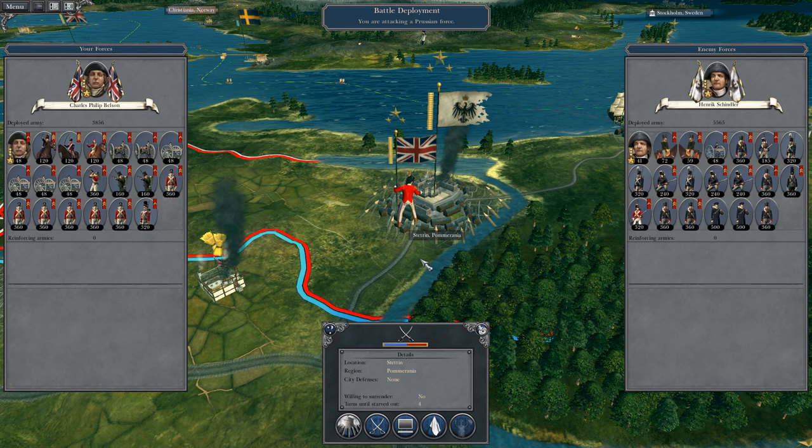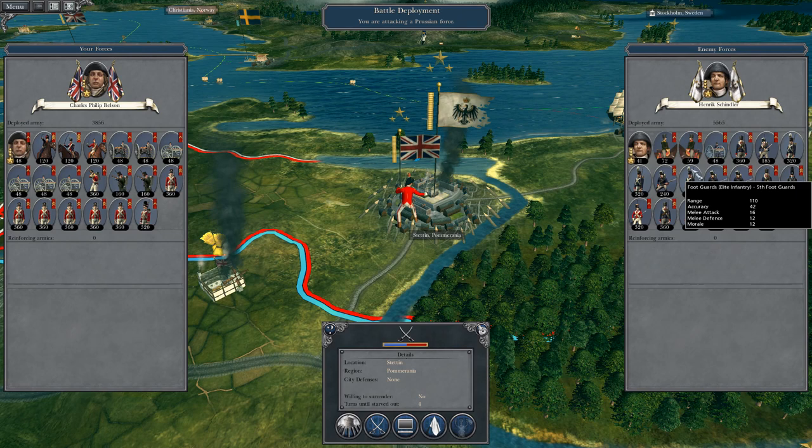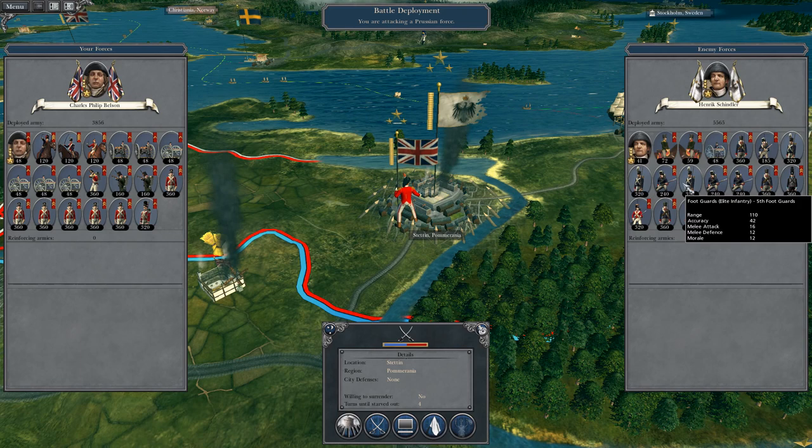What's up guys, this is the Rotherman and I am back to bring in the next episode of my Napoleon Total War Let's Play as Great Britain. To run off how we left off, we are attacking Stettin and we've got our still fairly green general Charles Philipp Belsen to lead the attack, but we have a significant advantage in artillery, but we'll have to get into a good position.